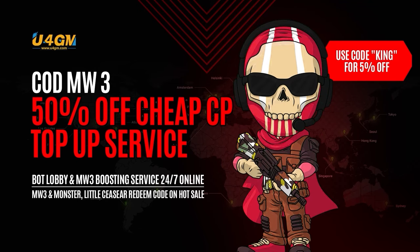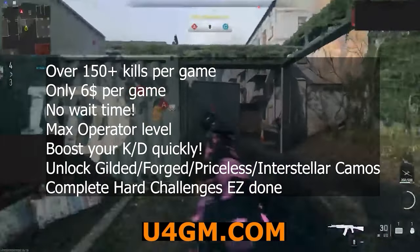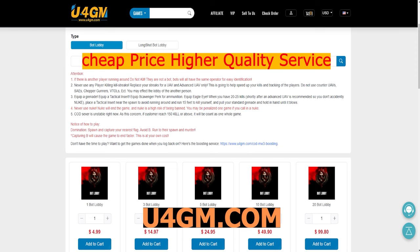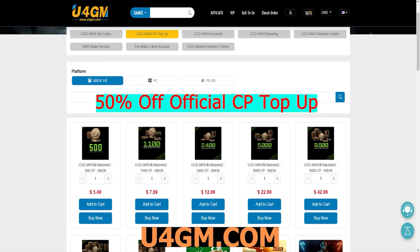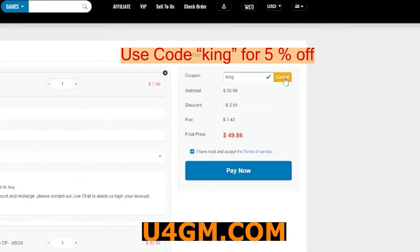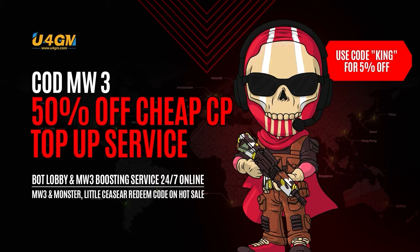I just want to say a big thanks to u4gm for sponsoring today's video. They're a pro and legit website providing COD services. They have a bot lobby service that can help you get all hard challenges done. They also make it easy to get the Interstellar camo if you don't want to play by yourself — they can boost you. Meanwhile, they can top up official COD points at 50% off and cheap COD redeem codes. Worth a try — use my discount code 'king' for an extra 5% off at checkout.